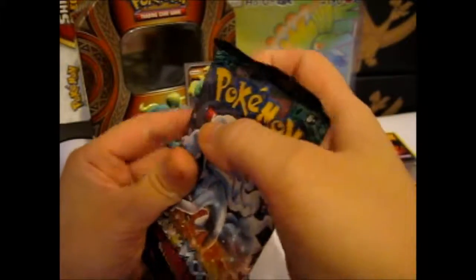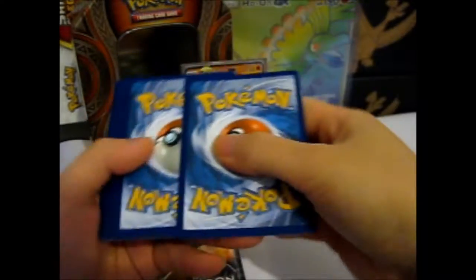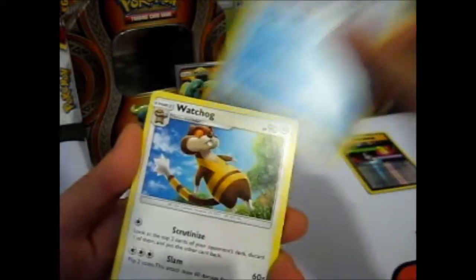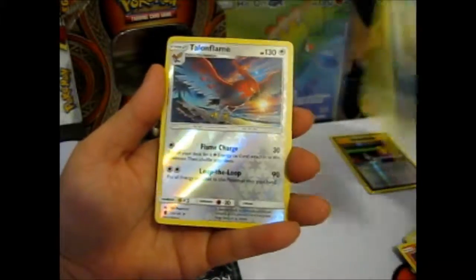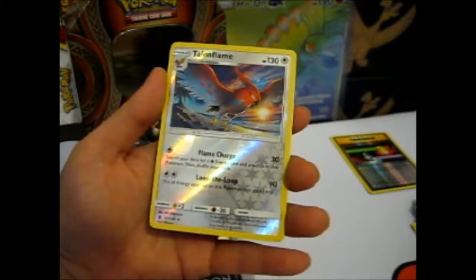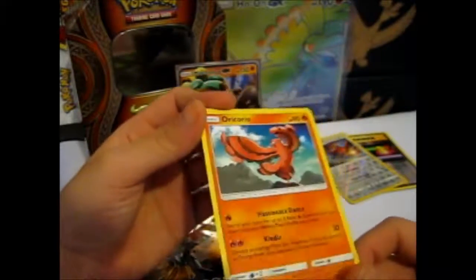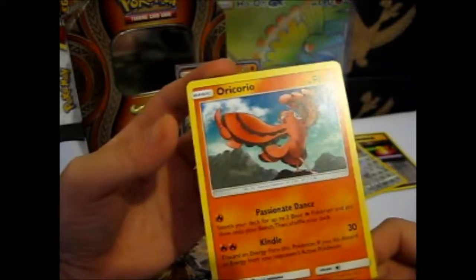Come on Tapu Lele! Darkness Energy, Glalie, Watchog, Weepinbell, Nosepass, Skarmory, Rock, Salandit, Makuhita, Reverse Talonflame. So that's a Rare Reverse, which is nice. And the Rare is an Oricorio — like, the Salsa, Mexican-type, Salsa Tango style one. I think the red one's my favorite of them all.